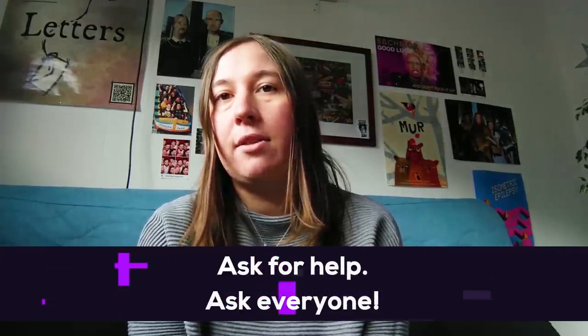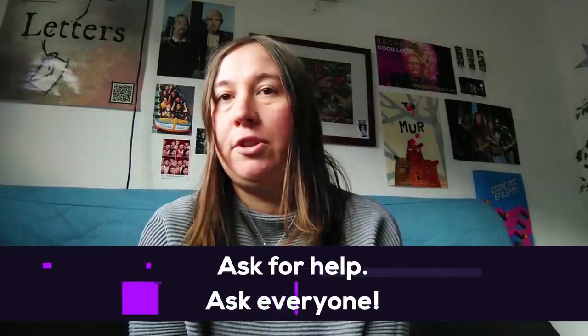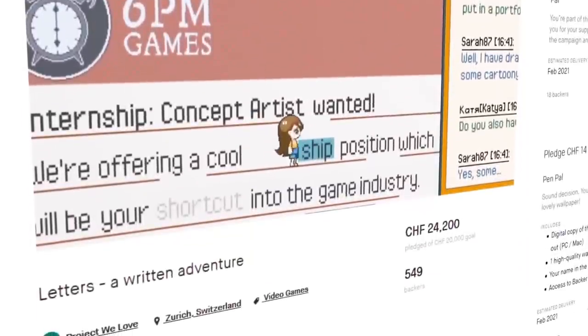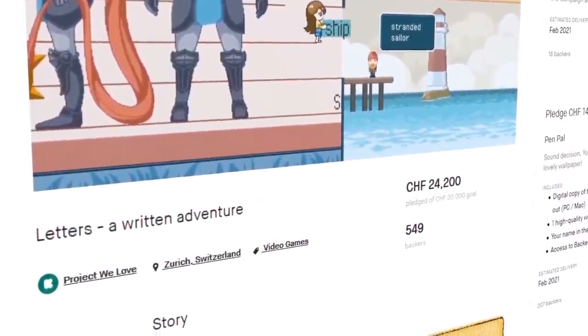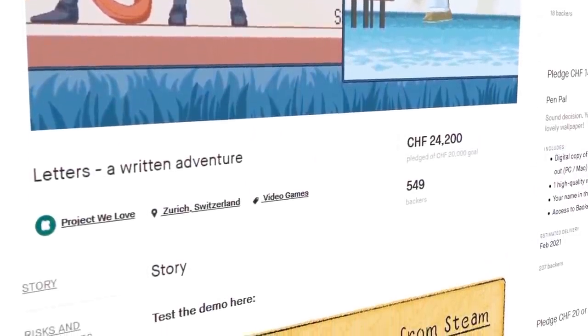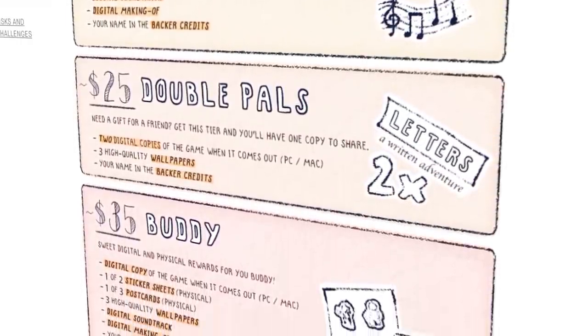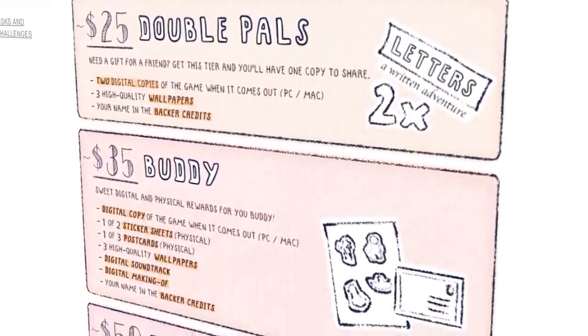Second, ask for help — ask everyone. People who've already done a Kickstarter, people currently running a campaign, friends, family, just everyone you know. Maybe they have good advice or can run a cross-promotion with your campaign, support you financially, or help you spread the word by telling their peers about your project.